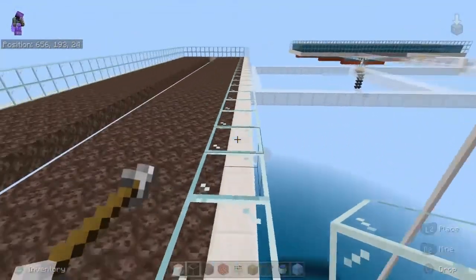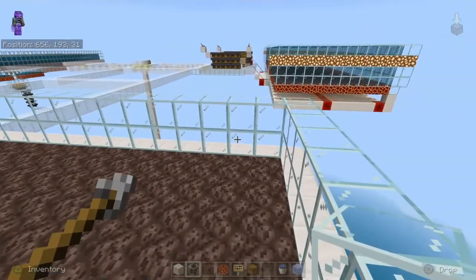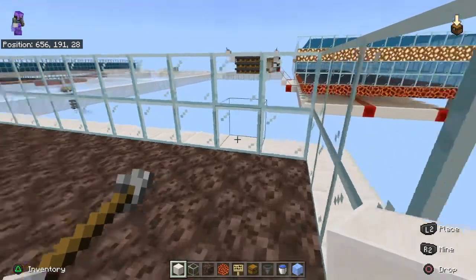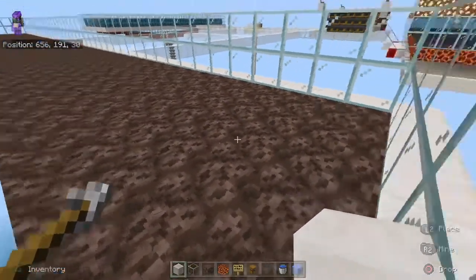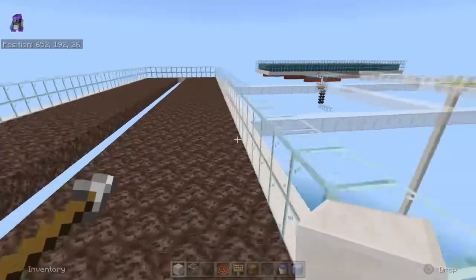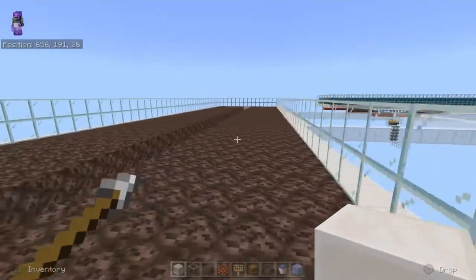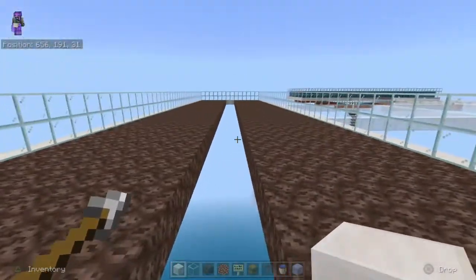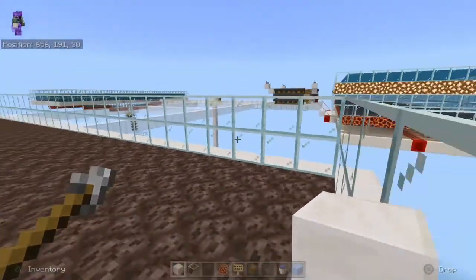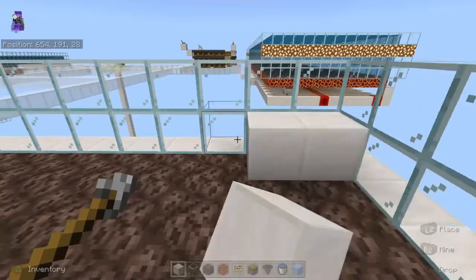One important thing about the soul sand: once you put it in, you've got to cover it up. The reason is you need to place the top layer of water that pushes the mobs down into the kill chamber area. So you first cover up the soul sand, then place the top water. Let me do that quickly.